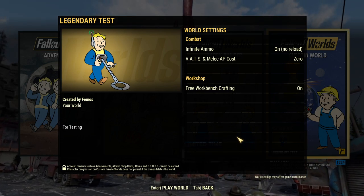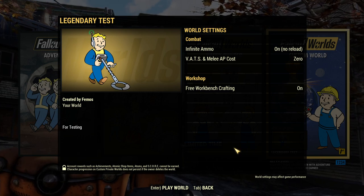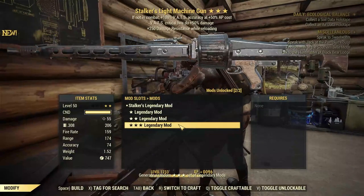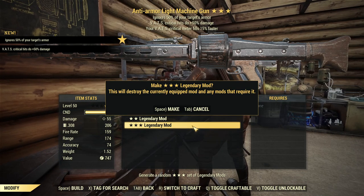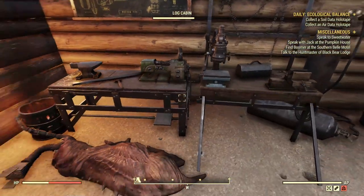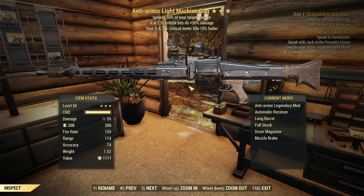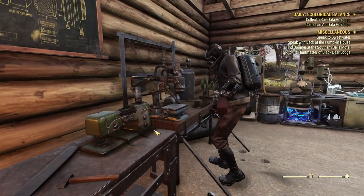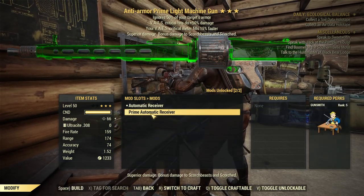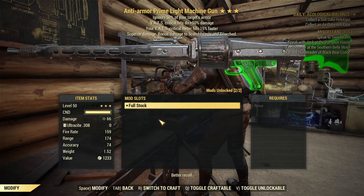I want to have the damage calculation as vanilla as possible. Now the problem is I still don't have the weapons, so I need to do the so-called legendary crafting — more like gambling. Took me a few minutes to finally have it: Anti-Armor with 50% critical damage and faster critical fill, because I will be using power armor where Unyielding is not available. Now I just need to mod it. I'll prime it because it increases the damage, and I don't think there's any other mod other than that.